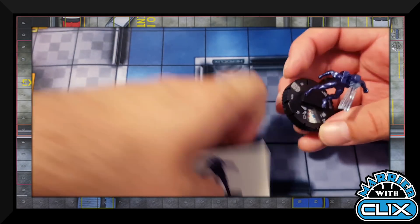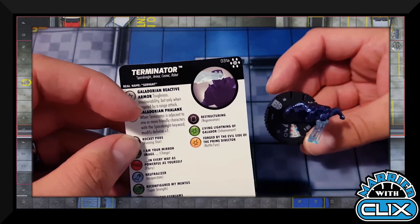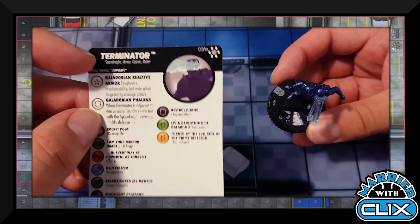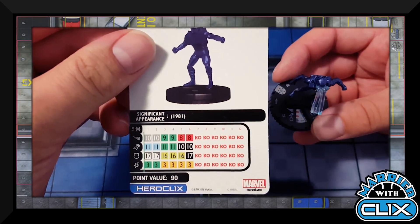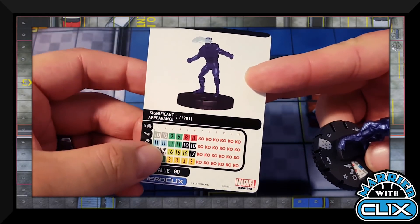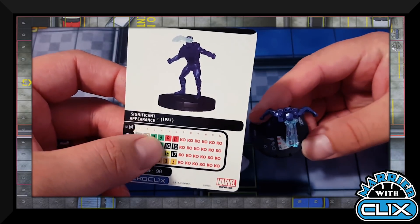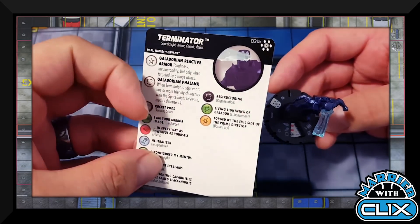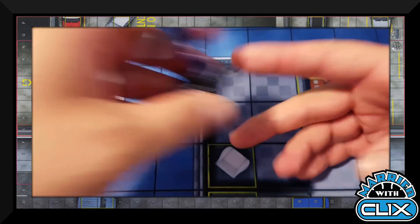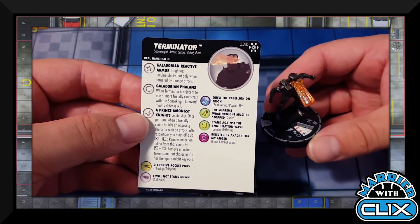Figure 031A is Terminator with Space Knight, Armor, Cosmic, and Robot keywords. He has the Toughness/Invulnerability-at-range Space Knight trait, and plus one defense when adjacent to friendly Space Knight characters. At 90 points he has triple-target Incapacitate with five range and Running Shot. Late dial turns into Charge with Battle Fury, then late-dial Steal Energy. If you have another Space Knight, give him a try; otherwise he's easy to pass on.